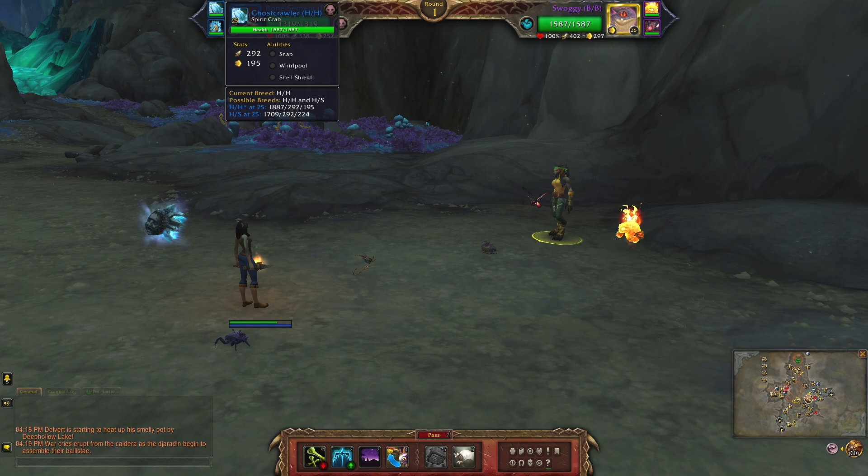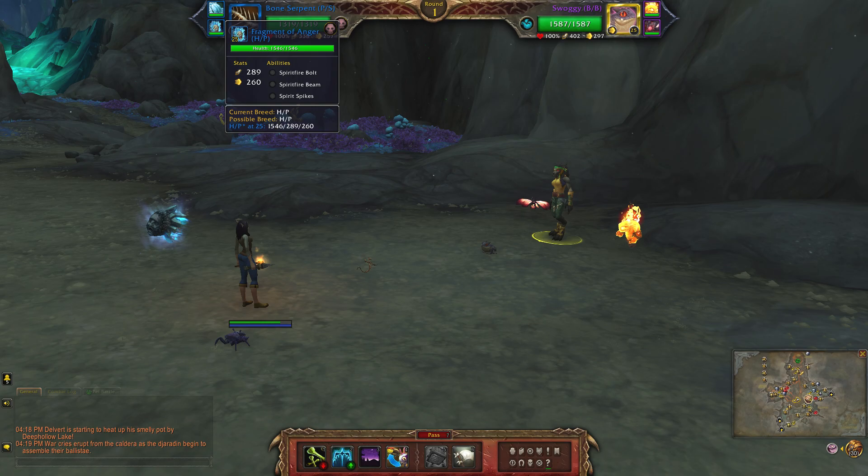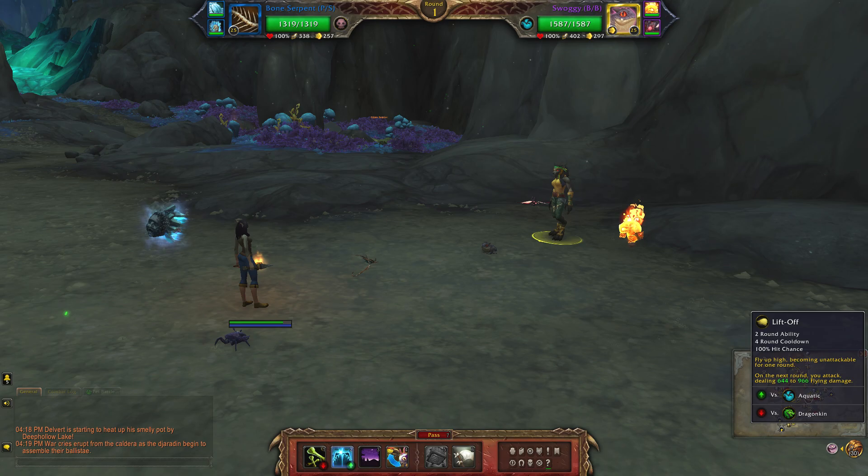Next up is the spirit crab, which is a double health breed. The abilities are snap, whirlpool, and shield. And finally the fragment of anger with spirit fire bolt, spirit fire beam, and spirit spikes.